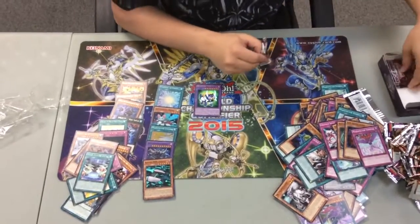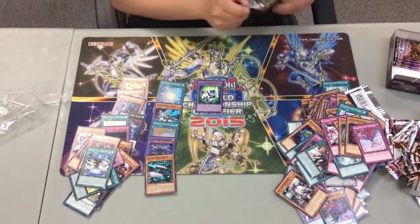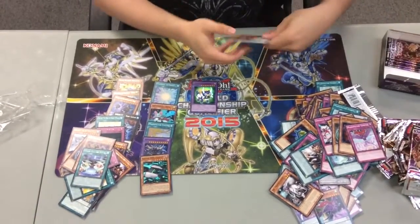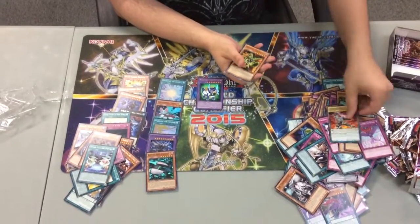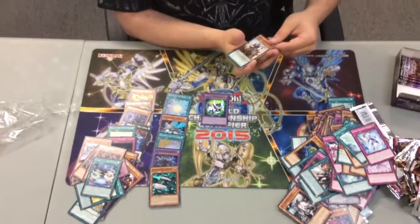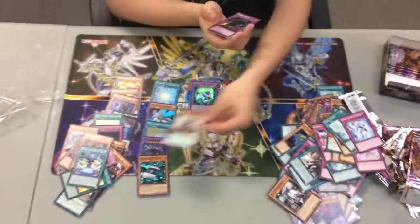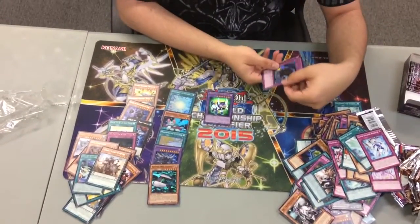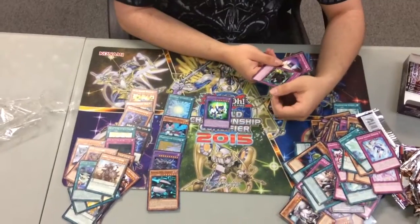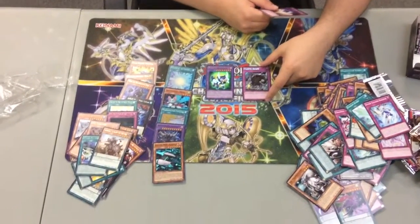We've got five packs left and we have pulled a total of six shiny cards — hopefully we pull more. Veteran, Wild Vulture, Psychic Blade, Super Soldier Rebirth, a sneak peek promo card in rare version — Samurai Cavalry. Painful Escape — that is a money card there, and that one I want to say is a secret.